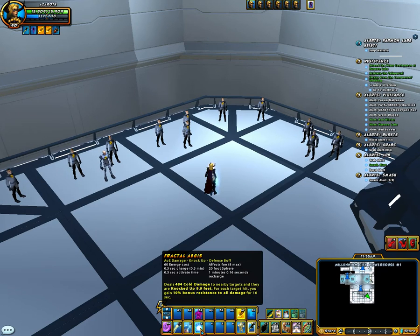Right here, Racha Aegis. This is damage — they have a buff by 10% bonus resistance to all damage for 10 seconds, and it's an EOE damage, knock up, and different buff.